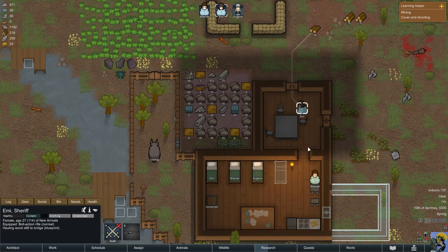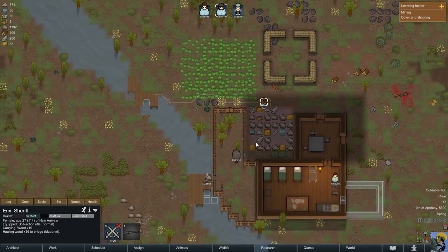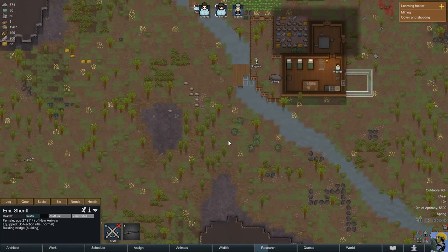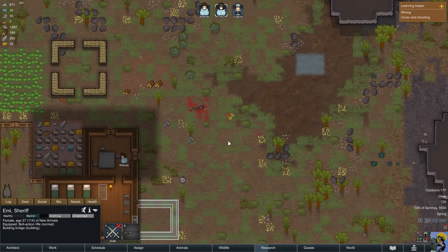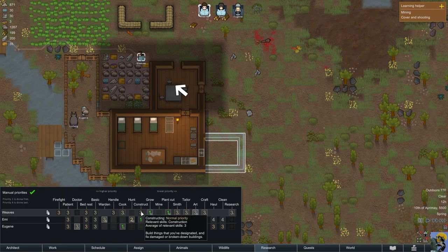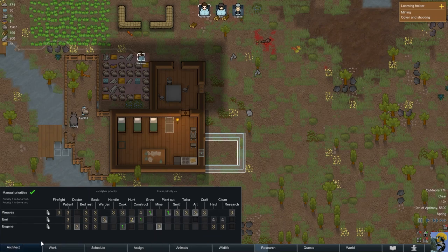Now what's she up to? She's going to finish the bridge — perfect. Our rice is growing and we've actually mined all of this steel, which is pretty terrific. Weaves, what are you up to? He's going to build the bridge. I thought I turned Weaves off of construction — I appreciate that you want to do that, but I gave you some stuff with higher priority.